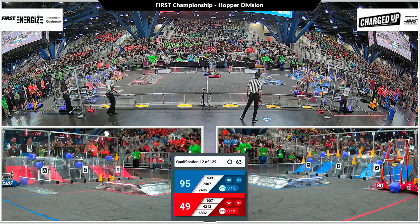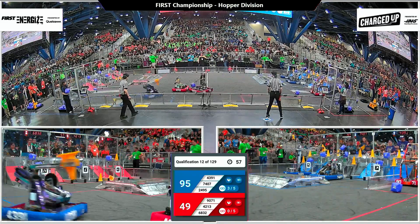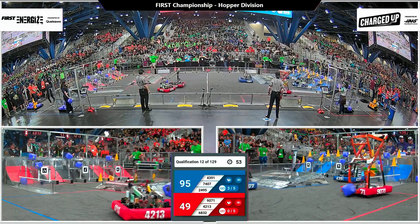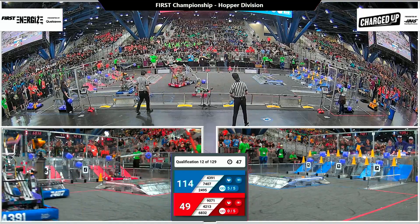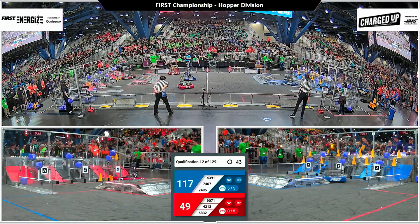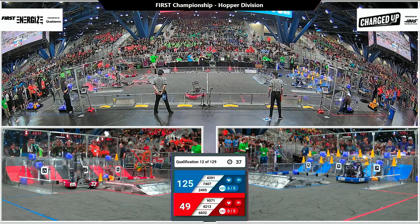4213, their partner Metal Cow Robotics, low to the ground with a low center of gravity and a strong drive base. Metal Cow is playing some strong defense up against the Blue Alliance teams trying to make their way over to the Blue Alliance's human substations. However, it's important that the Red Alliance team does not enter the Blue Alliance's substation — that is a protected zone and could incur a penalty. 35 seconds left in the match.